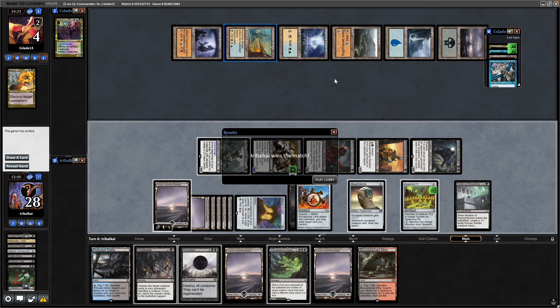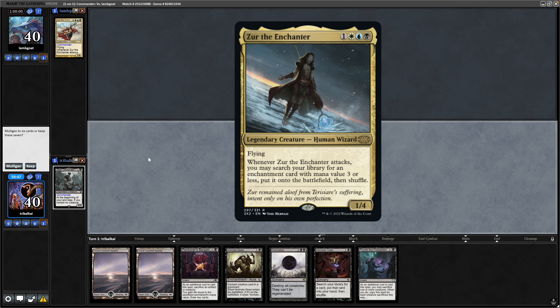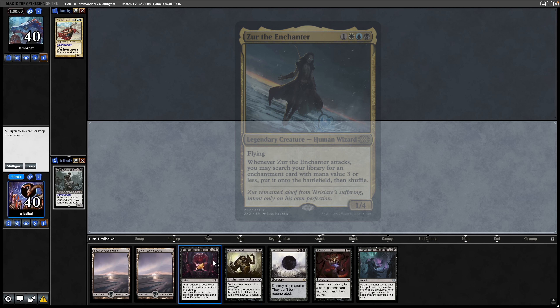Bit of a slower start from our opponent there. We'll try one more and see if we can get a more interactive game on the go. Up against a very strong commander now — Xur the Enchanter in Mono Black. We don't stand to do too well against an Enchantress build, but we will try this one.